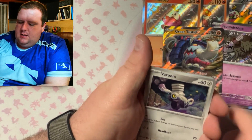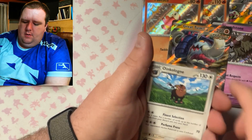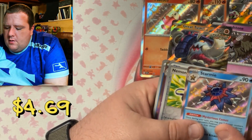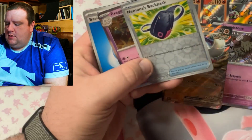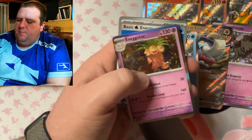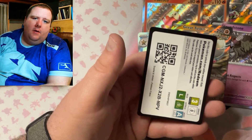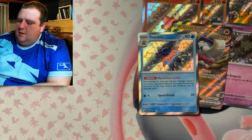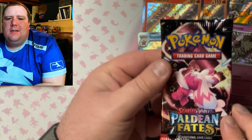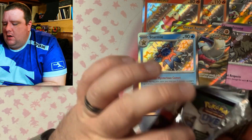Everything else I'll probably either pull or wait to pull. Star me — I have the other one. Yes! I love this one, look at the red and the blue, love it! I'm going to try to pull everything else, if not buy them. Some of these cards are pretty cheap — the Great Tusk is probably only like 20 cents. I'll have to confirm that but I'm pretty sure it's cheap.